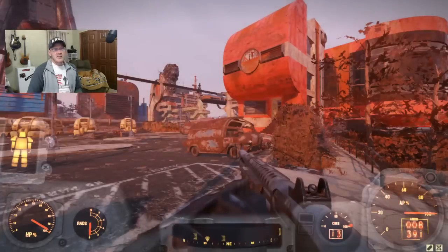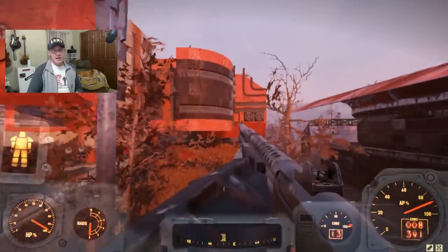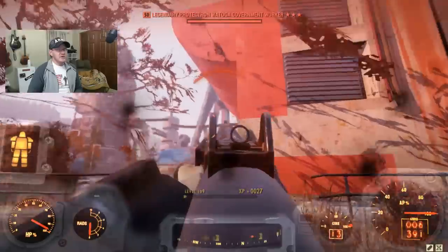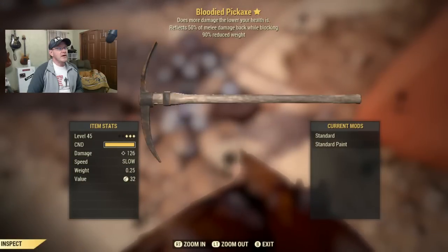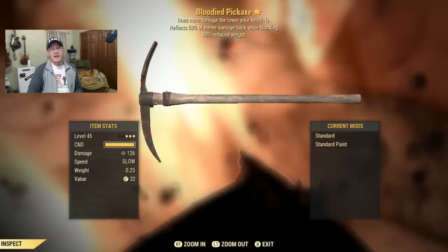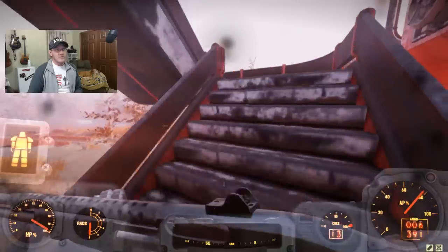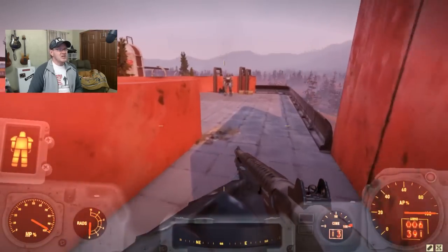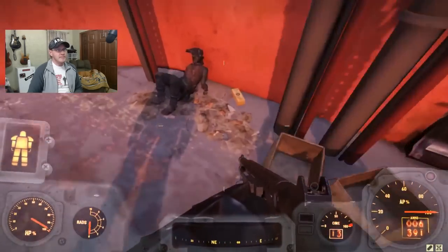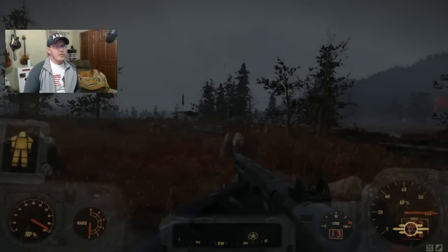Our next location is the Watoga High School. On the roof there's going to be another power armor set — luckily there's a staircase so we don't have to go through the building. This is also a great place to farm plastic. There's a three-star legendary here — it dropped a Bloodied Pickaxe: does more damage the lower your health, reflects 50 melee damage while blocking, and 90 reduced weight. For PC gamers, if you're interested in this weapon the first person to comment 'Bloodied Pickaxe' I'll link up with you in game. On the roof, hang a right after the staircase and there's the power armor — in this case T-60. Right behind the power armor set there should also be a mod that could spawn; in this case a T-60 Targeting Hub.